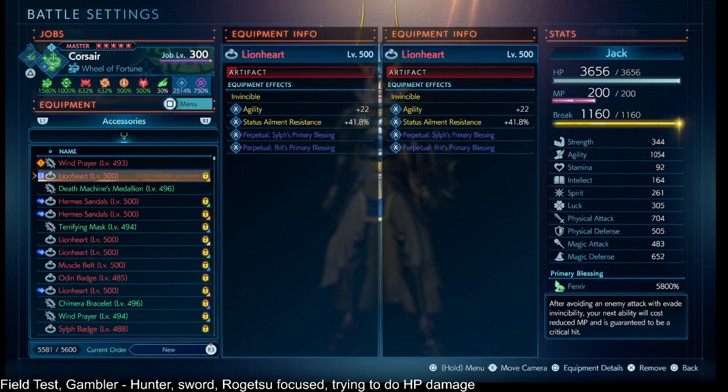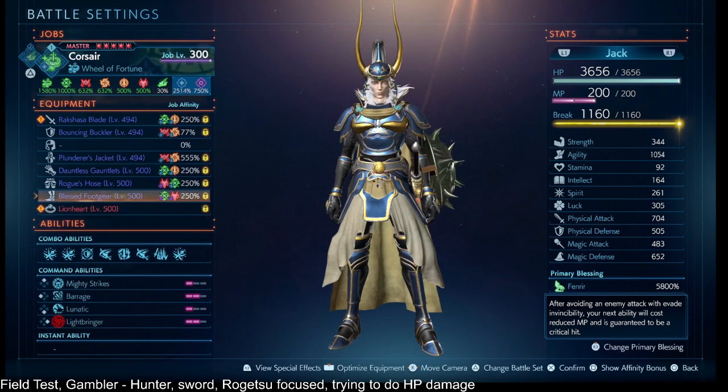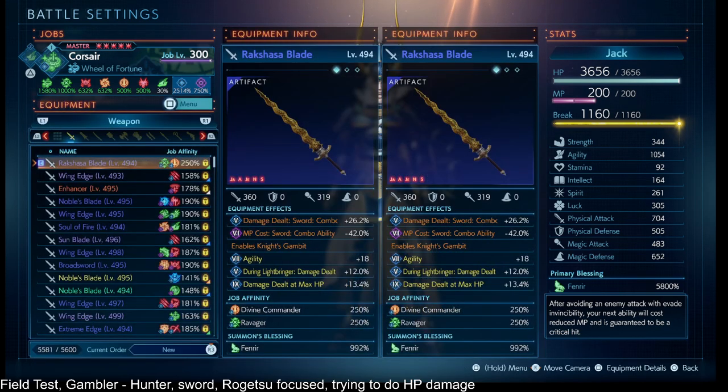I happen to have an Effort and Silph primary blessing. If I time it right, I might be able to fly past the enemy and get the Rogetsu going. Across my gear I have damage dealt sword combo ability, MP cost sword combo ability, and agility — agility being the main stat for how I'm going to get damage out of this build.